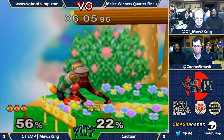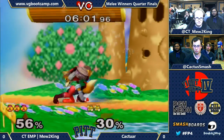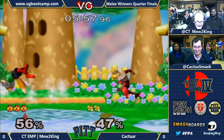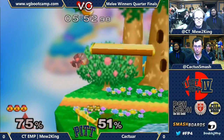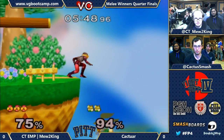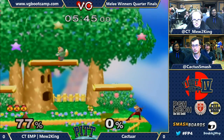Good step dodge, grab, gets him off. Good air dodge by Caktar to avoid the needles — he's really trying to get and keep Fox off the stage. Good up air. Here we go — four tilts, those tilt combos we were talking about. And he got him off the stage. Mew2King is so solid.